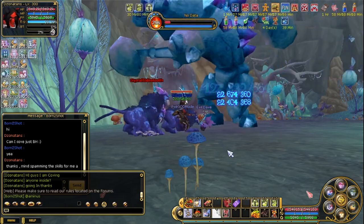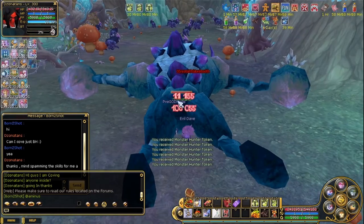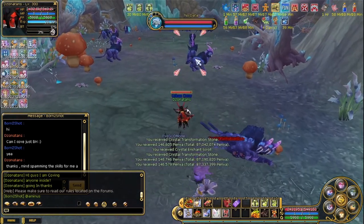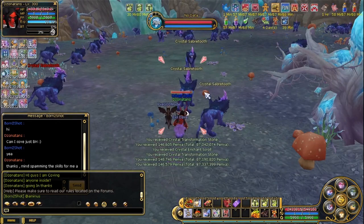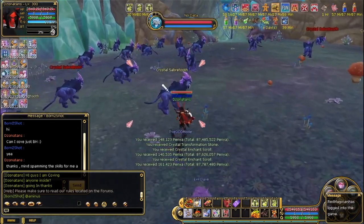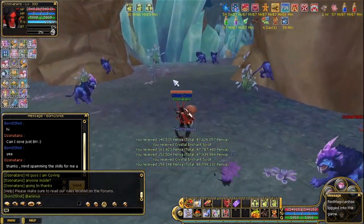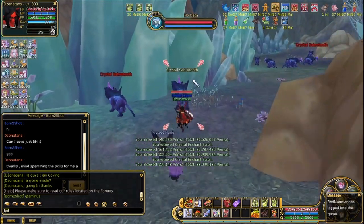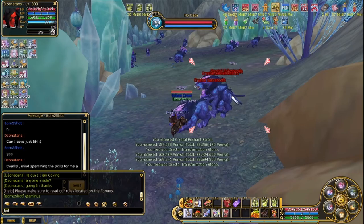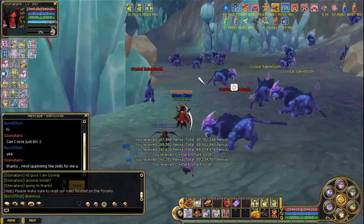In this boss monster, they drop like monster stones. You can exchange them in flowers. They normally give like fashions, transmutes, buff pangs, runes. So it's kind of nice to have these monster stones. If you have them a lot, they're kind of helpful for you, especially when you're a starter.